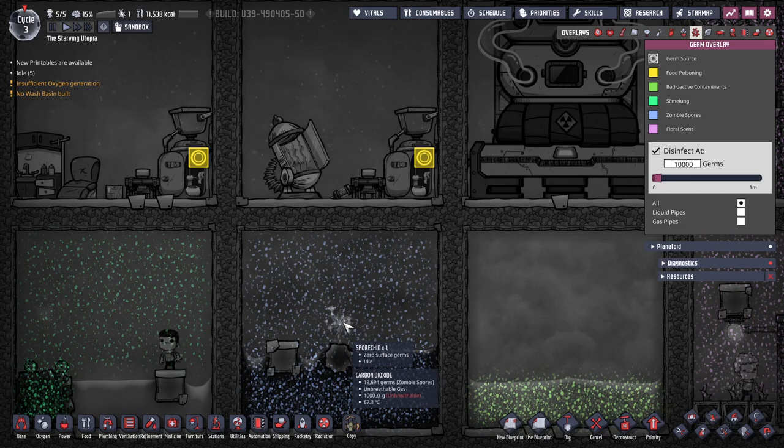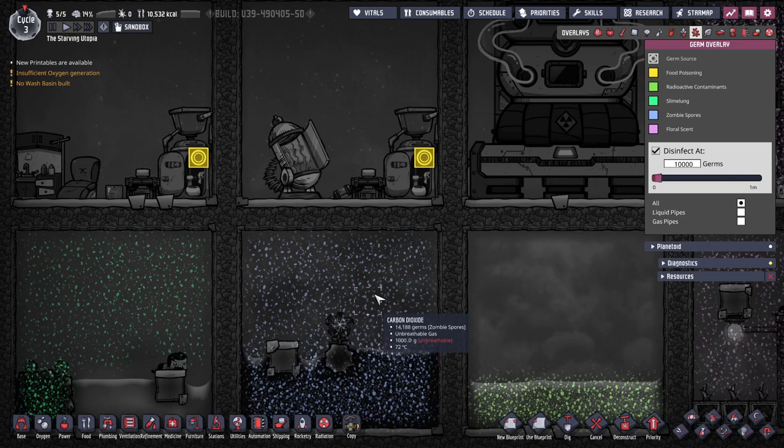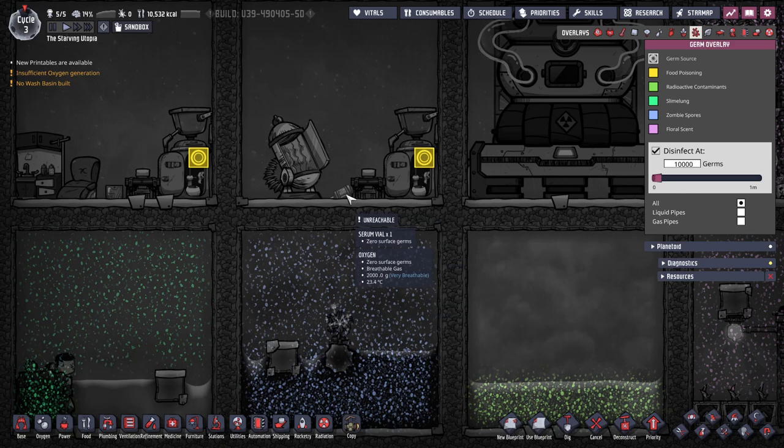Dupes do lose 10 points of all attributes for 18 cycles if infected. Overall, it is extremely unlikely that dupes will ever get this infection, and suits are recommended in oil biomes anyway due to the hot temperatures. Curing zombie spores requires the serum vial to be created and administered by a dupe with a tier 3 doctoring skill in a hospital room. Serum vials require sun nymph eggs, which are difficult to obtain, and you will only have them to hand if you are already ranching shine bugs.